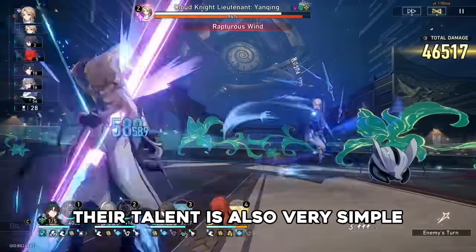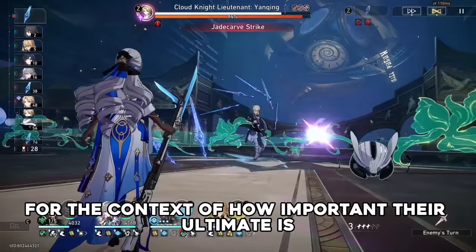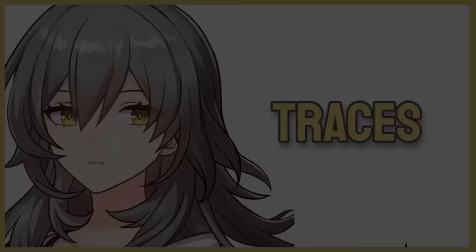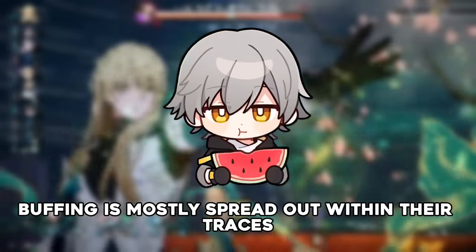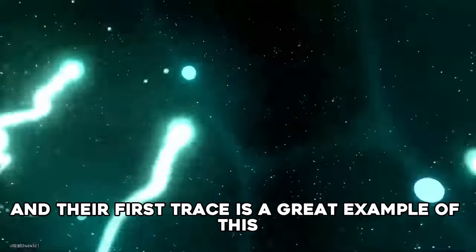Their talent is also very simple but effective for the context of how important their ultimate is, gaining energy whenever an enemy target is weakness broken. Harmony Trailblazer's buffing is mostly spread out within their traces and Eidolons, and their first trace is a great example of this.